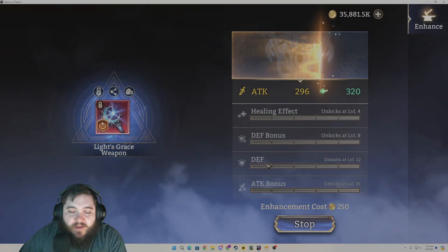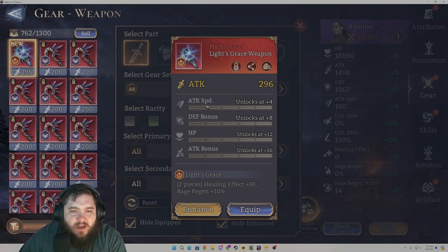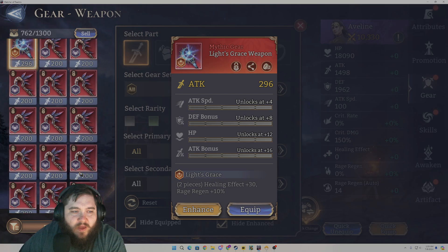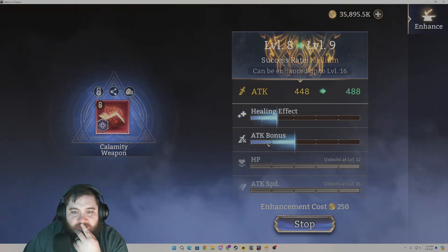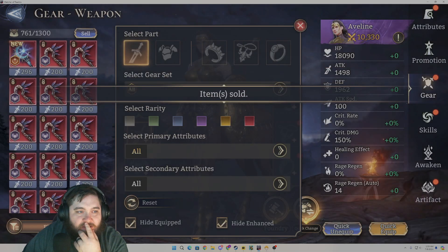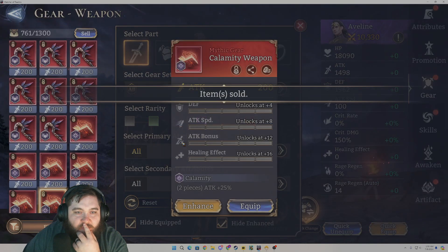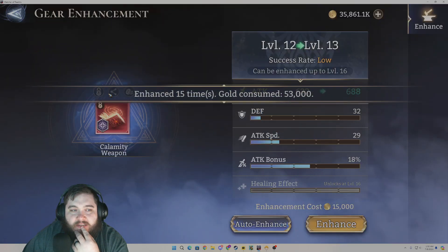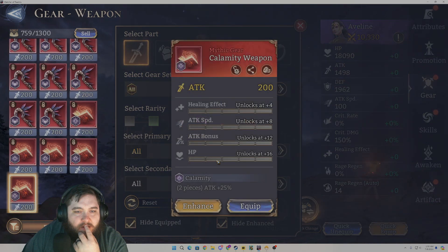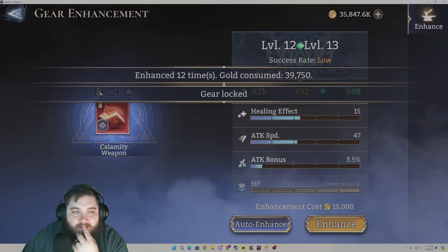Here we've got healing effects with defense, defense — not worth keeping, we'll sell that piece. I'm not going to roll that one quite yet. Let's go ahead and roll this one — it does not roll decent, so it's a sell. I don't think this one is worth keeping at all, let's just sell that right off the bat. Here's attack speed, attack bonus, and healing effects — so this is viable. Didn't really roll worth it, though. Same attack speed, attack bonus, healing effects — same thing here; didn't roll good enough.